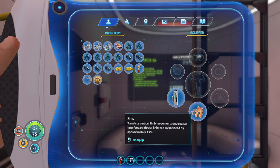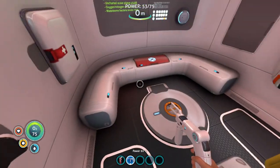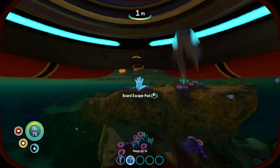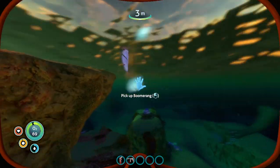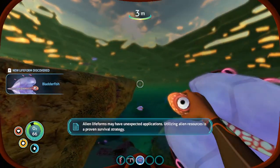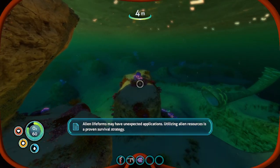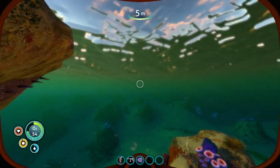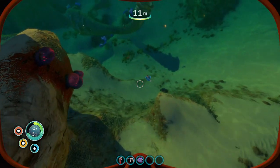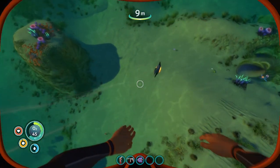The fins attach to us and increase our swim speed by approximately 15% — every little bit helps, I'll take it. Let's get back in the water. Let's look at some of these life forms — this guy is a bladder fish. We definitely need some of those. Bladder fish are very useful for water and a couple of different items too. 'Utilizing alien resources is a proven survival strategy.'